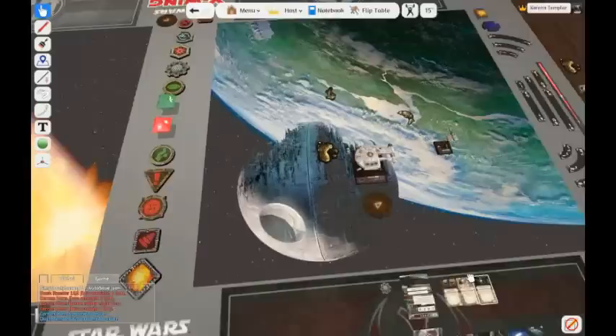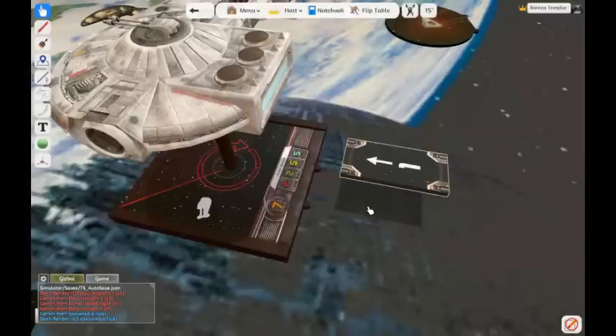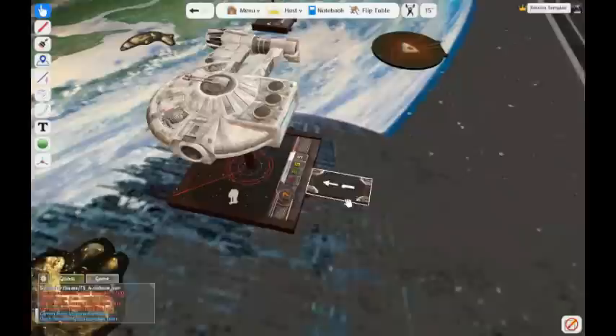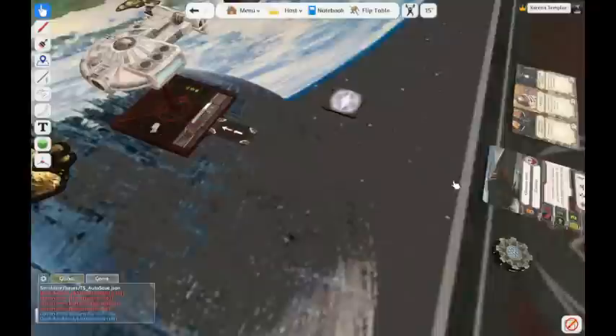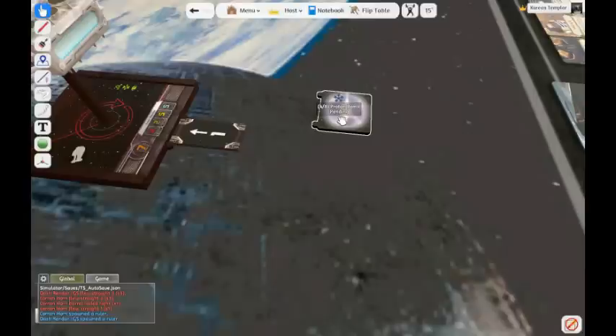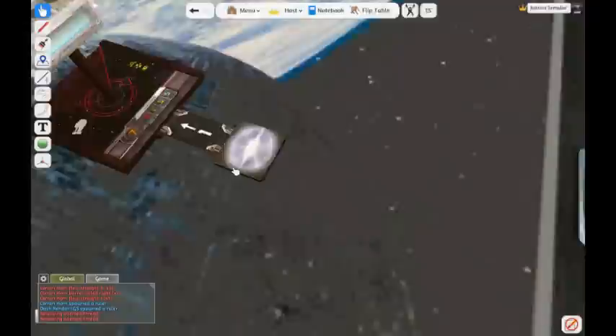Other cool features are bombs. Bombs are not placed automatically, but it's not too hard. Grab a one straight template, pick it up, lower it by right-clicking while holding the left click, and slide it into place. Get the bomb — the bombs are just like the asteroids. You can change them into the type you need, like a proton bomb.